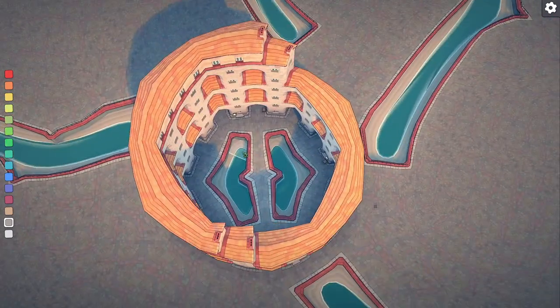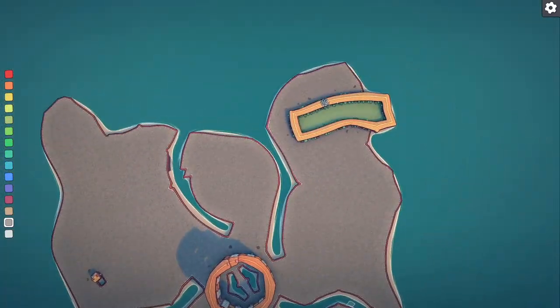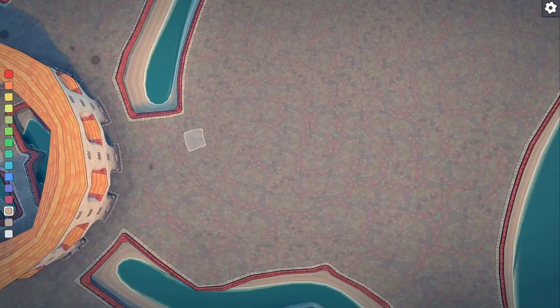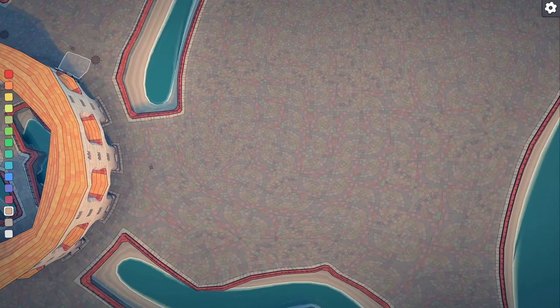Down here, the bottom of the Colosseum has more depth, and I wasn't sure how to do that, so I just made it go into the water. Which is historically accurate. Kind of. I don't know if it was all the way down there — there wouldn't be a path in the middle — but there was water.